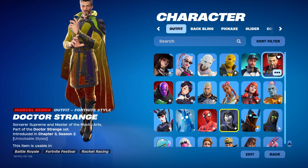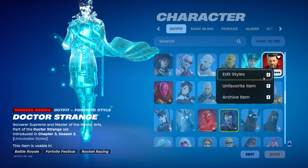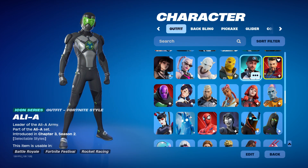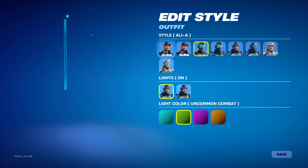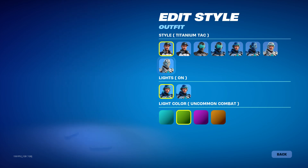We got Doctor Strange — which is a pretty cool skin, and yes I do have it maxed out. And then we also got Ali-A — I thought this skin was going to be a sweat skin, this style right here, but it never ended up becoming a sweat skin. So I just have the icon skin now.